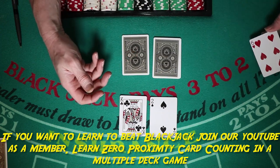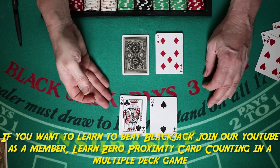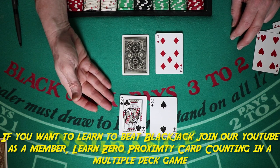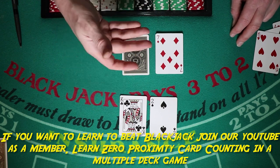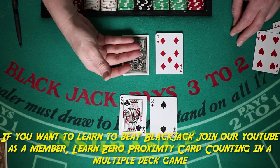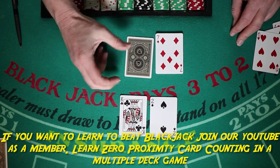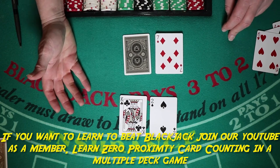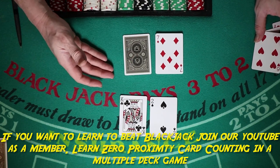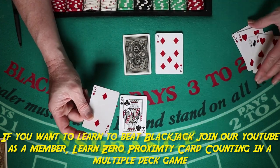Anything above that — if the dealer has a potentially pat hand — against any stiff hand, whether it's 12, 13, 14, 15, or 16, you're going to hit. So if you have a 12 against a seven, it's a potentially pat hand. It plays as if there's a ten in the hole. When do you hit? Anytime the dealer has a potential pat hand against your stiff hand.